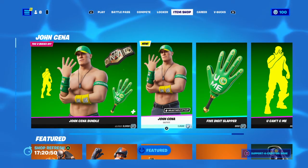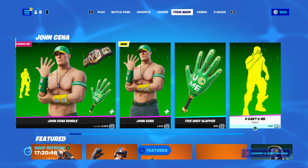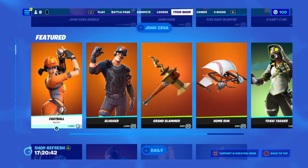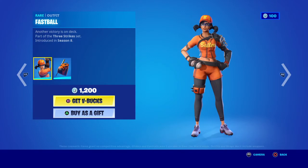You can get Miss Unknown for 1,500 V-Bucks. You get the Housetill for 800. You Can't See Me is 400. Then you get the Fastball — she makes a return. She was in Season 8. She's 1,200.